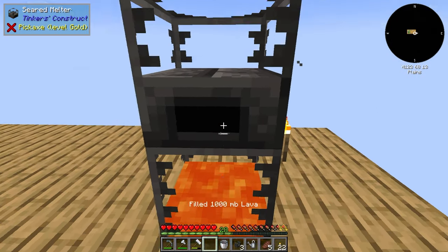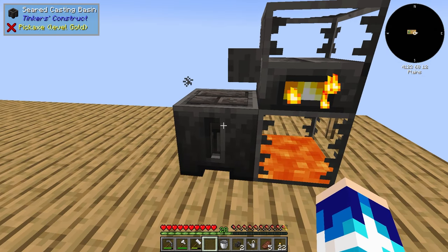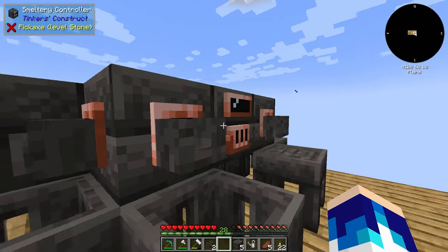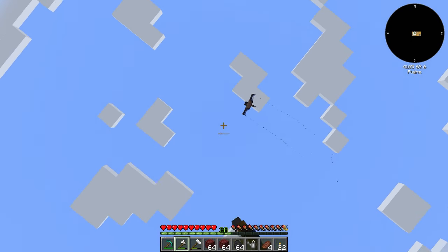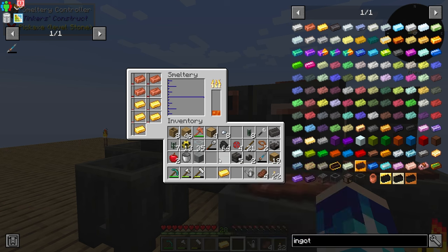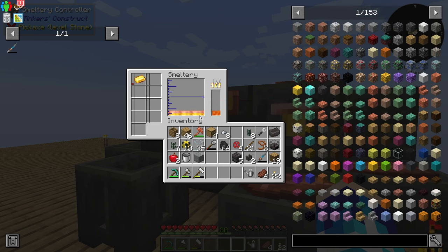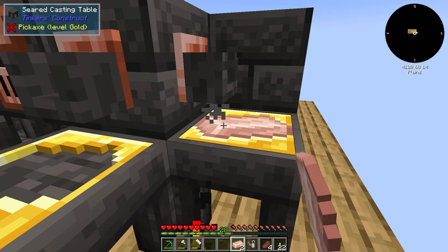I can now use the clay which we've produced renewably to make some grout, which is going to be our gateway into Tinker's Construct machines. Now it's time to set up the seared melter — this will just allow us to create the smeltery controller by smelting four copper ingots inside the melter, then pouring them on top of a seared brick to produce a smeltery controller. Now it's time to set up this smeltery. The first material which we're going to craft in the smeltery is going to be rose gold — we need it to make the silky modifier for Tinker's Construct tools.